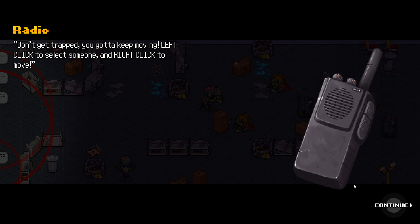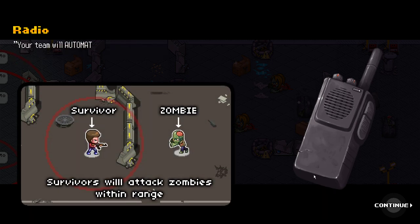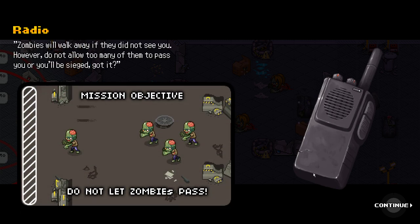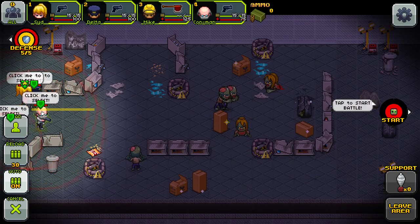Before we go on, let's review the basics. Don't get trapped. Keep moving. Left-click to select someone, right-click to move. You will automatically shoot zombies. Weapon affects your attack and range. Zombies will walk away if they did not see you. However, don't allow too many of them to pass you or you'll be sieged. Got it? I hope you are ready. Let's go.